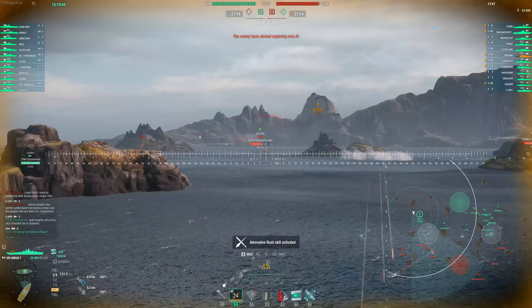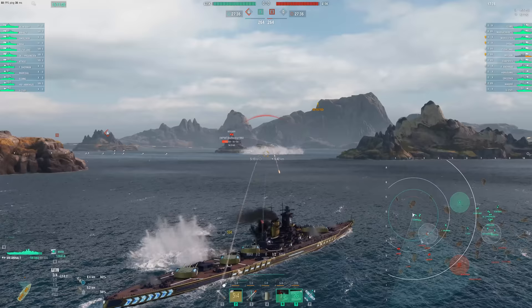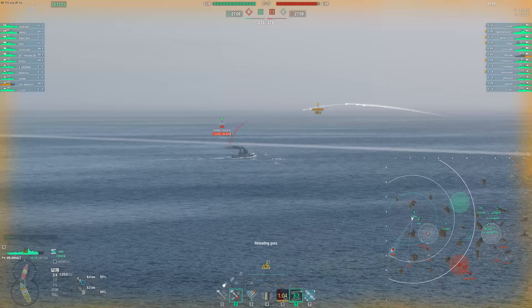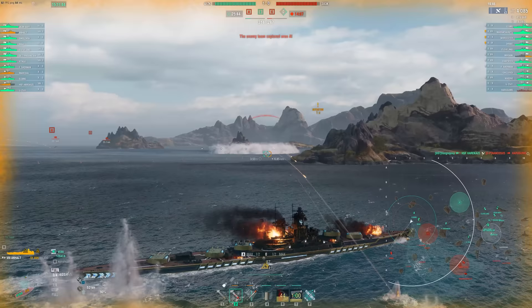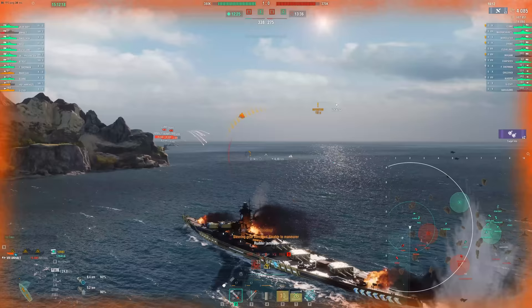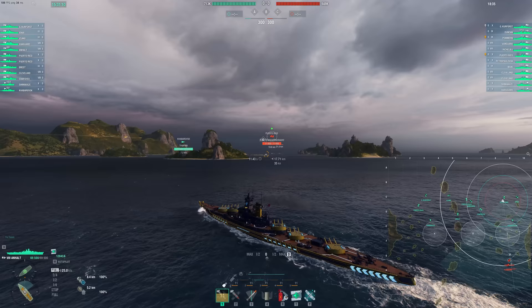I mentioned that strength is survivability and tankiness. This is an example where we die quickly — three fires instantly at the start of the game. Maybe not the best luck, but I did get too aggressive. This is my first match in it and it doesn't go very well. Instantly back on fire. Battleships can't do this — an Analt can't do this. Even a Kremlin, GK, or Schlieffen can't do this. The DPM of a Sherman especially is just too high, and we're getting flanked against things like the Azuma and the Drake.